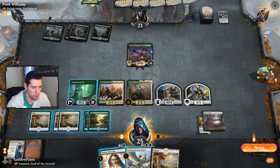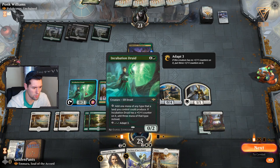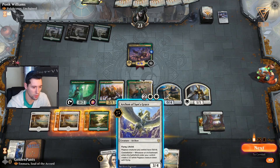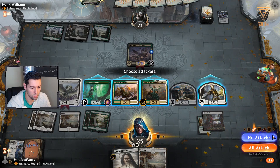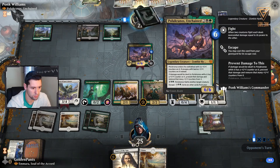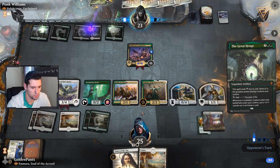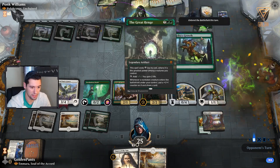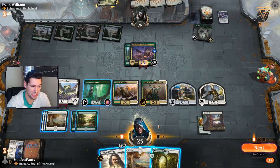Unfortunately now we're kind of stuck. We could adapt the Paradise Druid here. If we adapt the Paradise Druid we could flash this in, but I kind of want to wait until after this. Now we're flying. That's bad - really bad. That's going to turn into a 14/14 next turn.